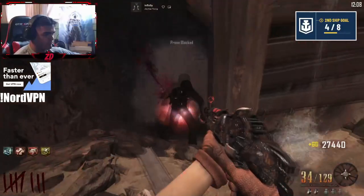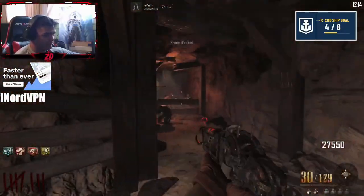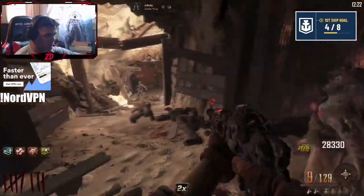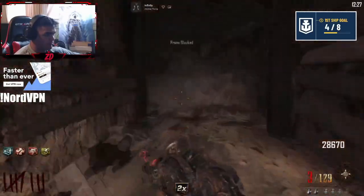You can just chill here, use your PhD Flopper, and camp for as long as possible. Or if you want, you can go straight to the high-round strat, though that's a lot slower on a low round. Either way, as long as you're doing the strat you'll be totally fine. A faster option is to just chill here using the Mark II and try to get your PhD Flopper back.